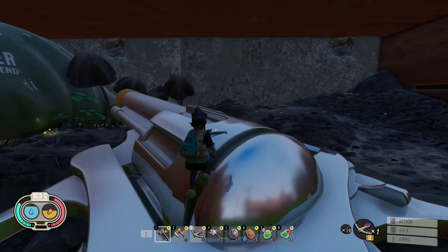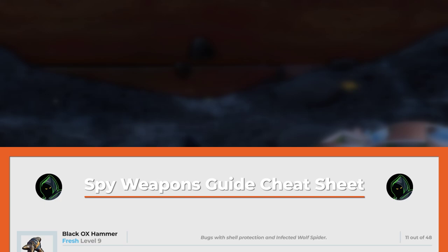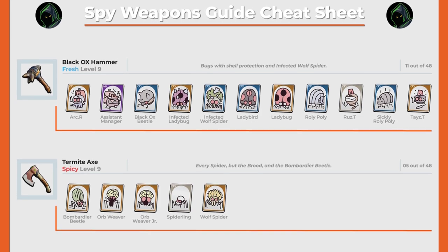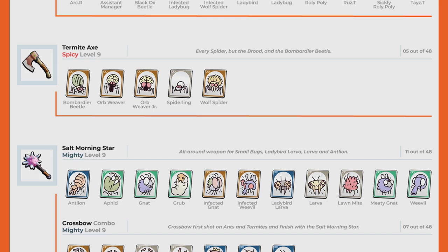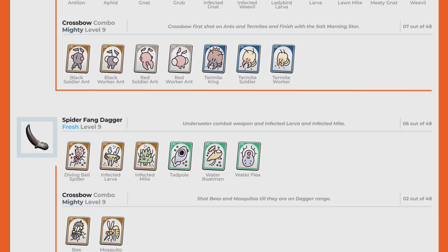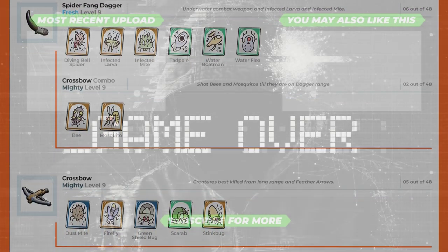If you like my weapon setup, remember I did a cheat sheet for it and you can download it by following the link in the video description. Don't forget to subscribe to the channel. For those already subscribed, thank you for your support. If you have any questions about the 0.13 update or anything else on Grounded, leave a comment below and I will help you.